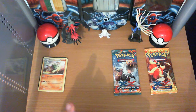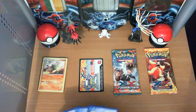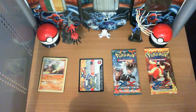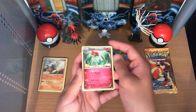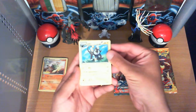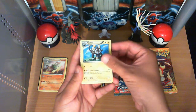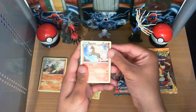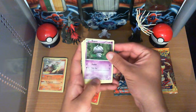Now we'll go for a Flash Fire, shall we? The lighting is terrible today, guys, sorry about that. We have a Floette, a Luxio, a Rapidash — beautiful art, beautiful art Rapidash. A little Esper, kind of freaky.